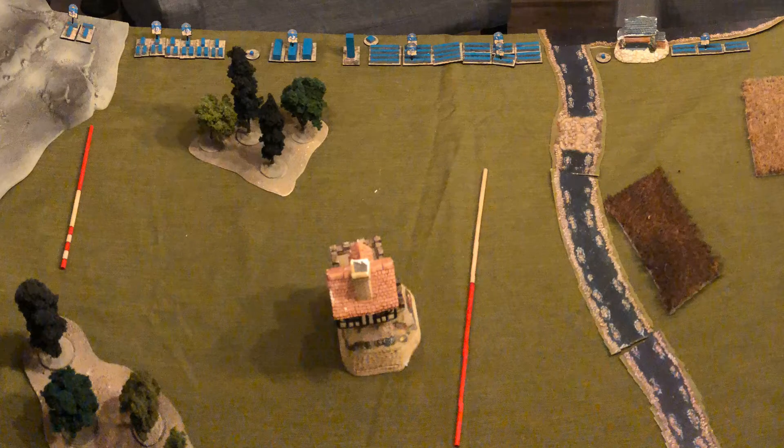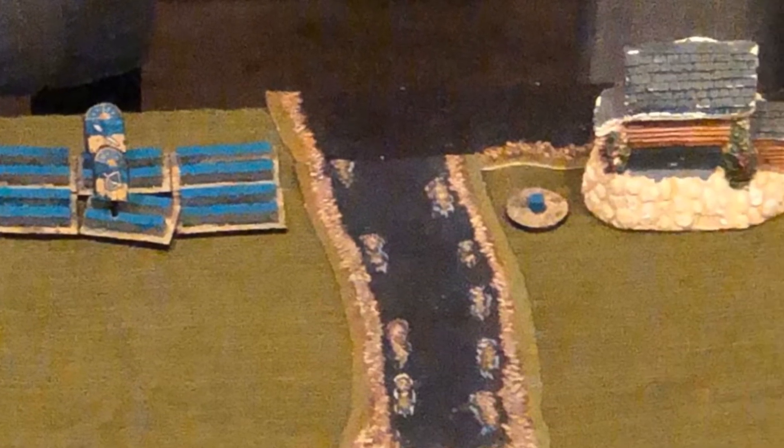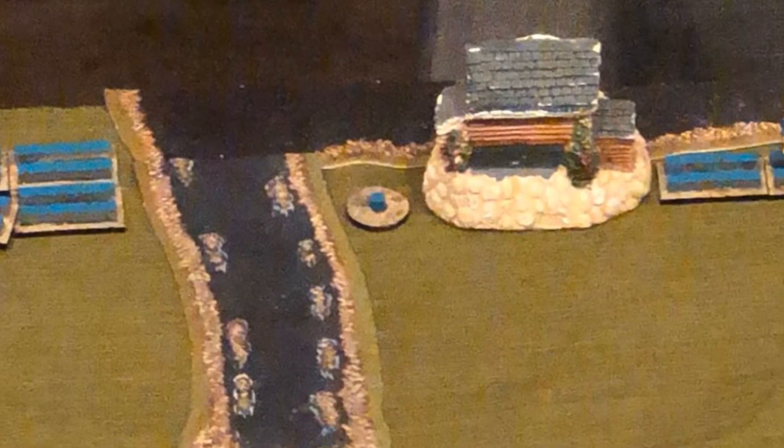The Tomb King player wins the scouting roll and deploys scouts first, followed by the full Dark Elf army. The Tomb King player deploys his bone thrower unit on the hill next to a small brigade of chariots, followed by his Lich Priest, a Carrion unit, a Bone Giant, and his general. A large brigade of two archer and two spearmen units flanks the right side of the river. On the other side of the river is a second Lich Priest followed by a small unit of spearmen to guard the flank.